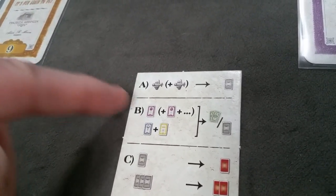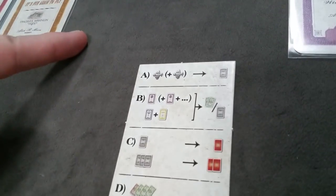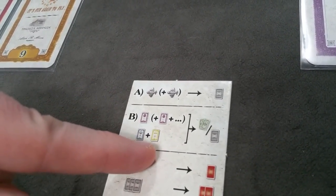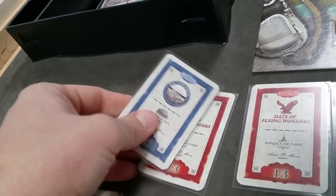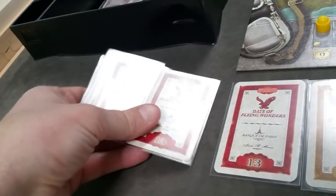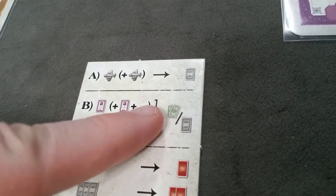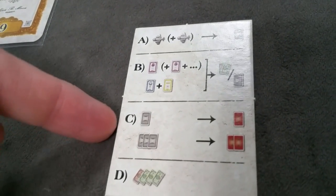The second action is to play cards from your hand to your portfolio — remember, only shares in your portfolio count toward victory points during scoring. You have two options: play two cards of different colors, or play as many cards as you like of the same color. For each card you play to your portfolio, you earn two million euro from the bank. This is one of the main ways to get money back during the game.